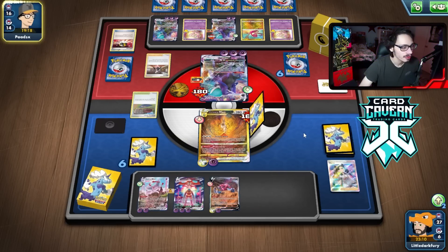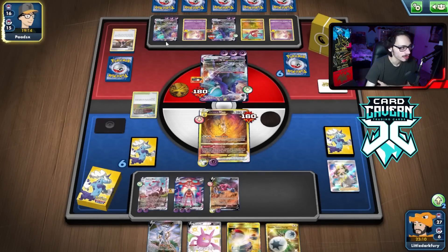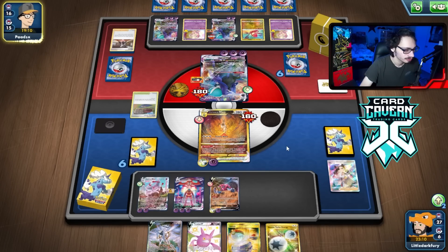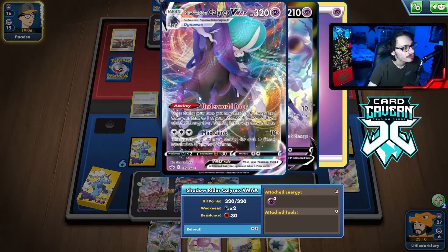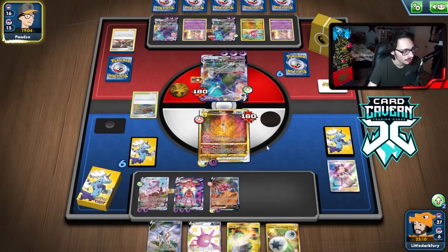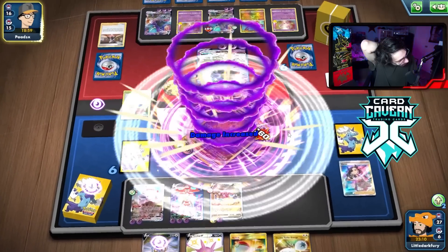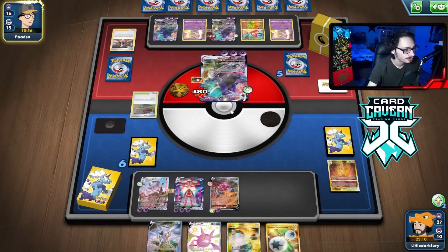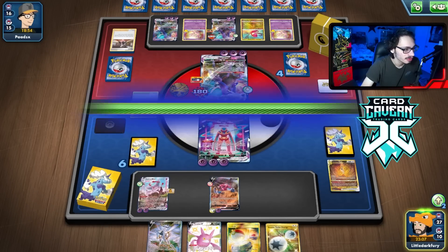We can still KO the active. They can go with the other Shadow Rider — that actually does mess my plan up. But if they go fresh Shadow Rider, I can just nuke it with Drapion. So it kind of works out all the same. Okay, we can just knock it out with Drapion. Drapion does 170, so they can't play like a Radiant Gardevoir and stop me from one-shotting. And we just go knock it with Deoxys here — they shouldn't be able to one-shot. And the game should be over, because both Pokemon on the bench can one-shot the Shadow Rider.